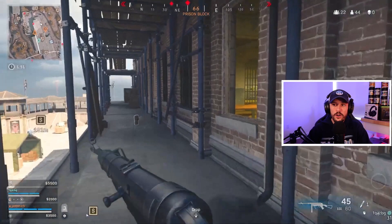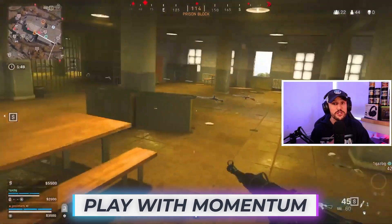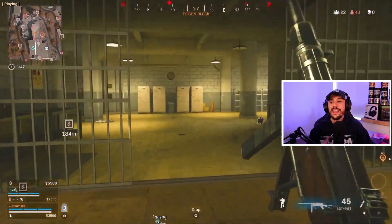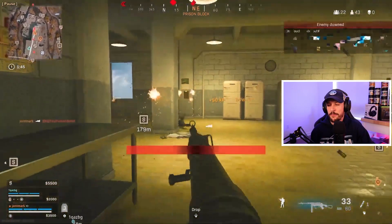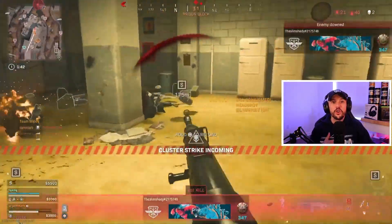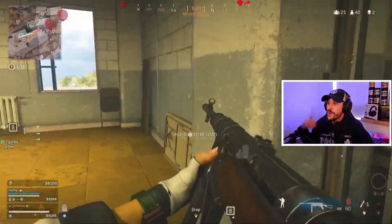He sees one right on his level right here, and I want to talk about playing with momentum. In this situation, he's going to be able to get the first player down, which allows him to immediately challenge that second player. He's going to hit his shots and get the team wipe. He gets that first down, but he now immediately challenges the second player, slides around that corner, creates that window of opportunity to get the clean and easy team wipe. So he gets two kills.